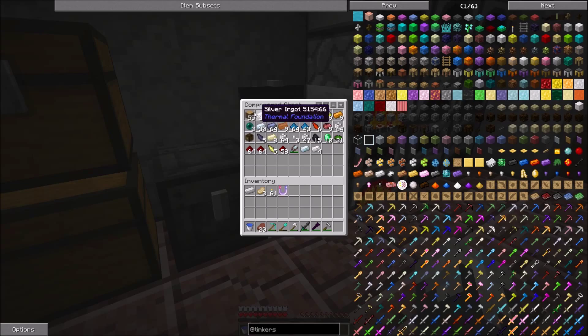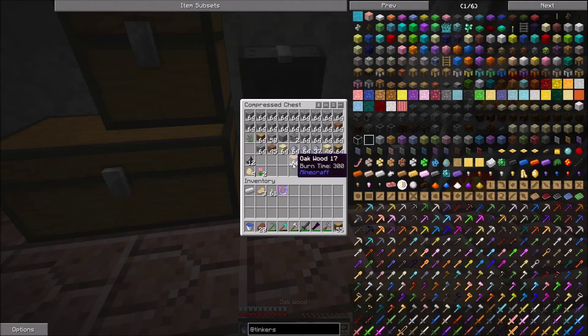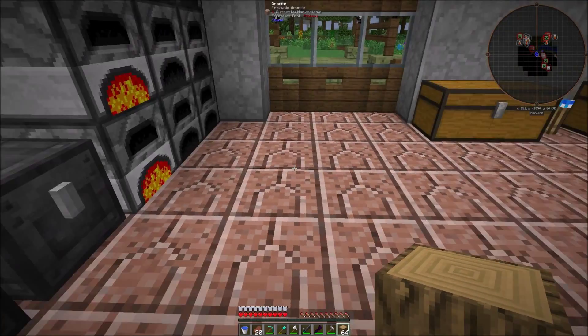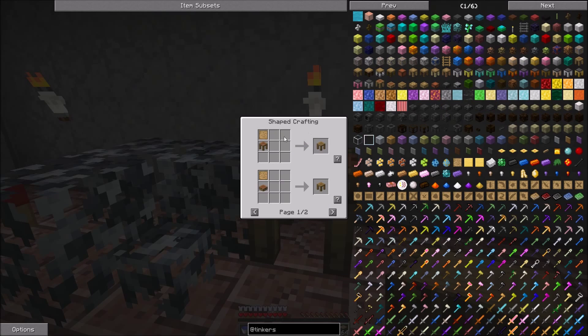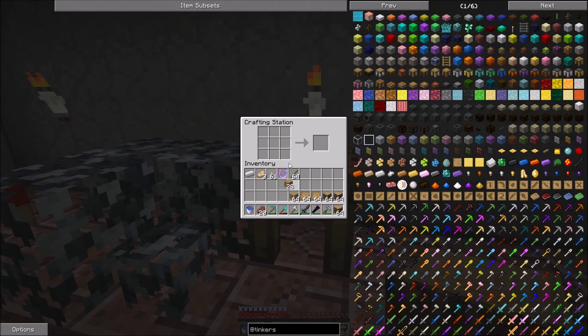First things first, we need some wood. So first thing we need to do is make the part builder. We need a stencil table, we're going to have to make a tool forge, and we need a tool station. To make the stencils for the parts we need — we got a blank pattern. Our tool station is a crafting station and one of those, so let's make a crafting table.